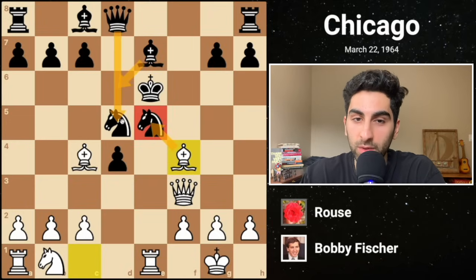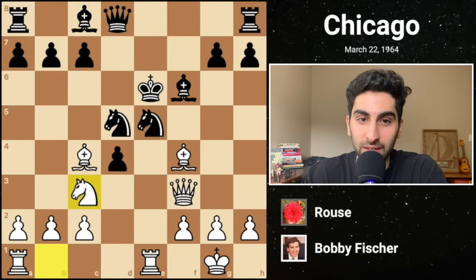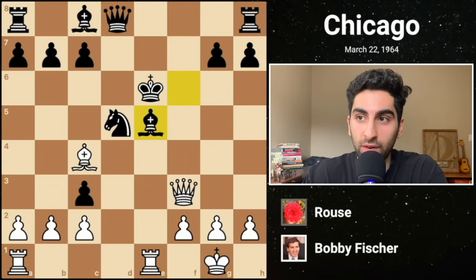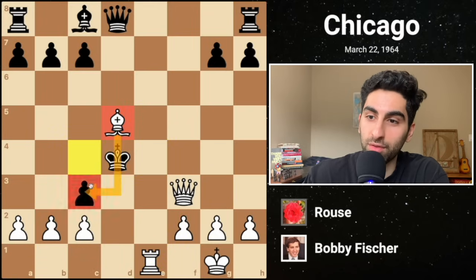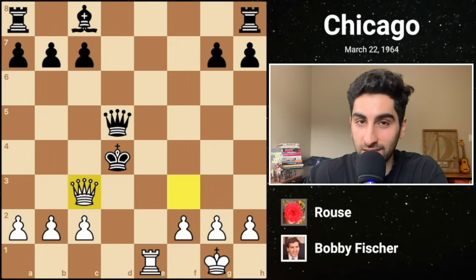Bishop d6 again interferes with the queen, so bishop f6 is the only option. Fischer continues with the fancy knight c3, which shouldn't be captured as white would just take twice on e5, forcing the king up the board. Then Re1 — can't go back — would be followed by bishop takes e5, removing the defender of c3, and finally queen takes c3, checkmate.